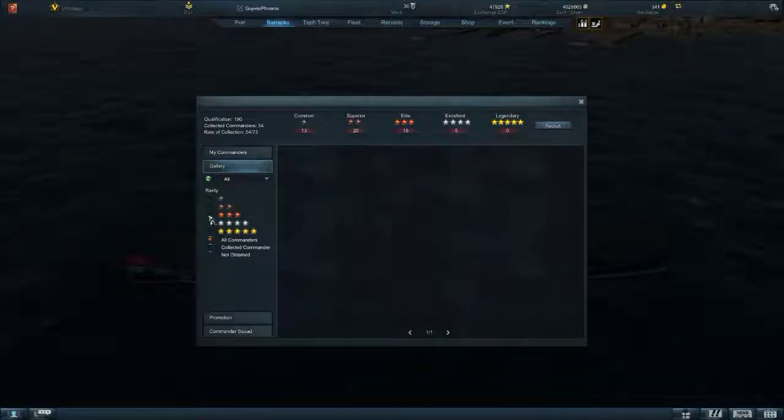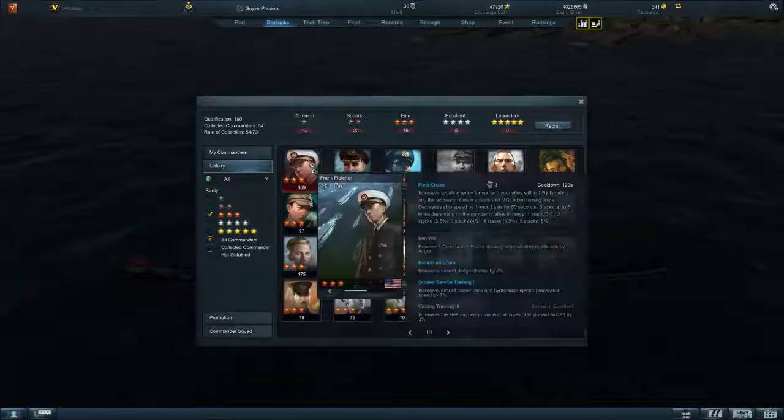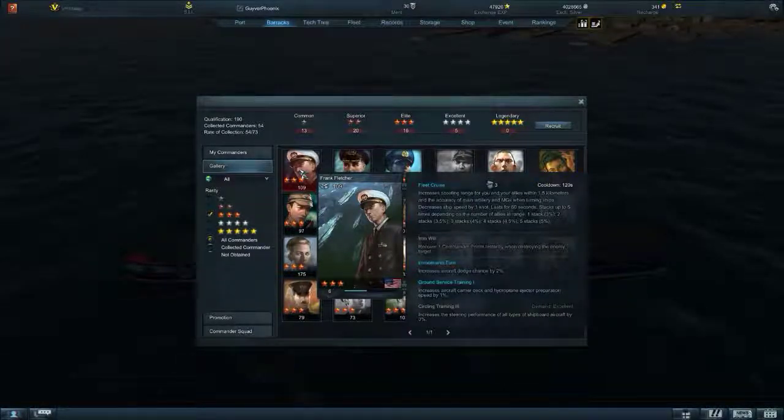Moving up to the 3-stars. Frank Fletcher - his Fleet Cruise isn't that great. Iron Will is okay but doesn't really do any good because you don't really use that commander ability. He does have Immelman Turn, which would be 8% better turning radius. He has Ground Service Training 1, which reduces airplane preparation time by 1% versus Mark Mitchell's 10%.